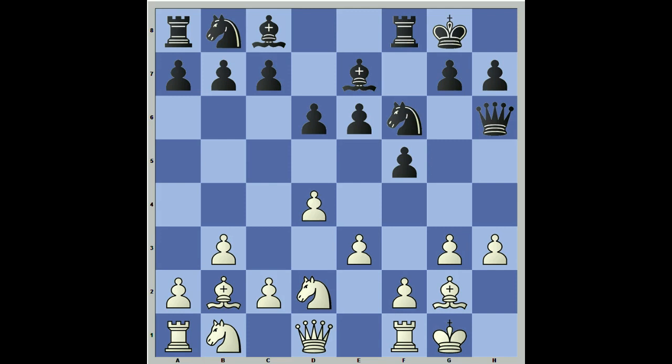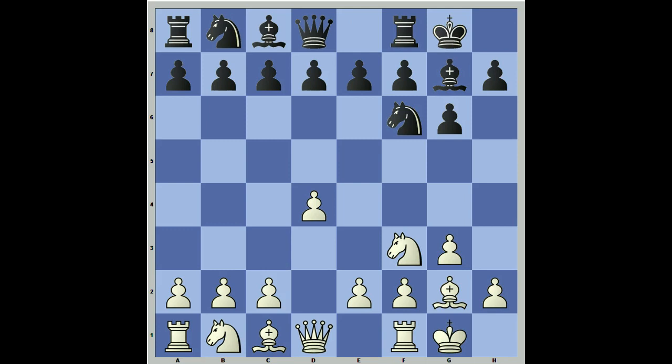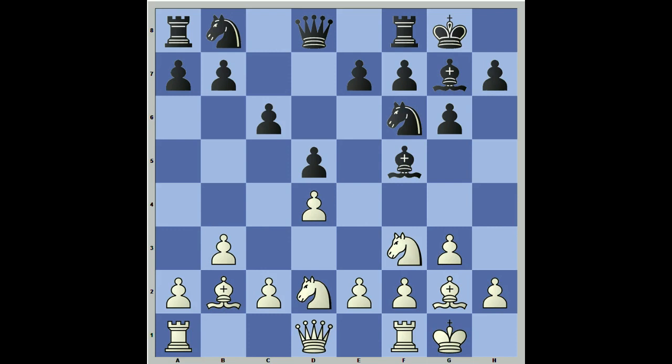Now let's go to some of these variations we're going to see on a regular basis. After d4, we see g6, knight f3. The first variation I'm going to show you here is a Grünfeld — it's a symmetrical position. And there we go getting our ideal position again with bishop b2, so just get the structure in your head. After bishop f5, knight d2, we got our typical move c4, and we got a classic Grünfeld.